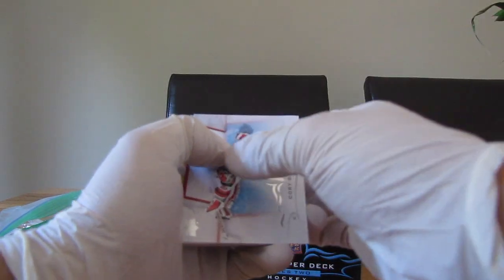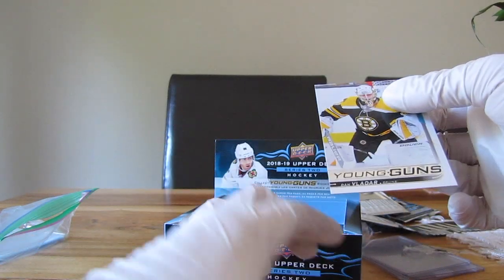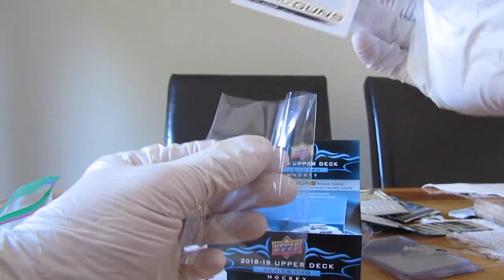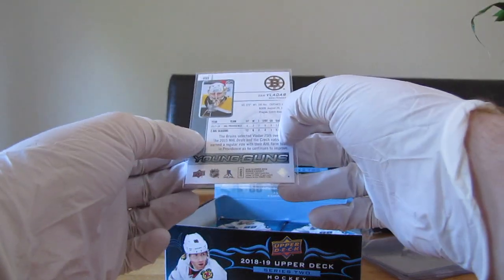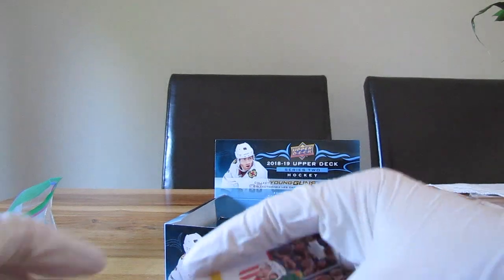We have a Young Guns right here — Dan Vladar with the Boston Bruins. I'm not sure about him either. AHL Providence goalie — 9/22.